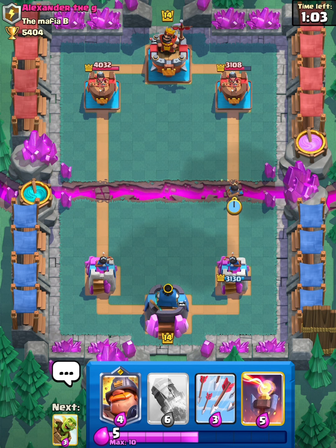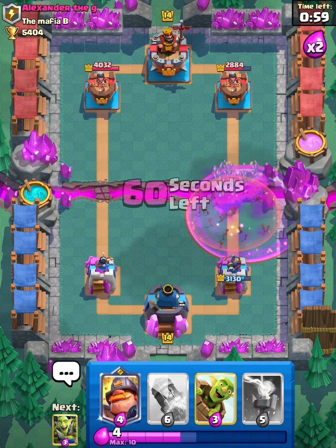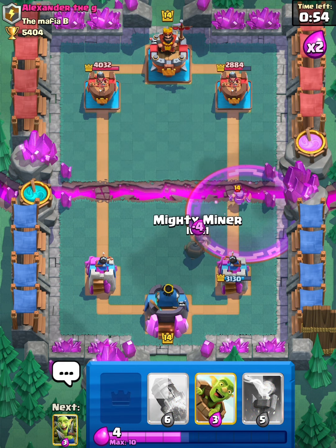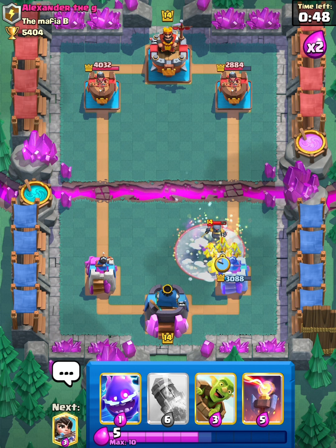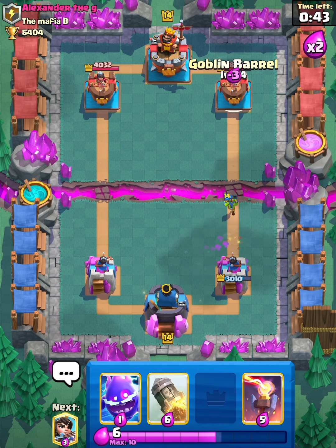That's Princess at the bridge, and it's Arrows again. He Rages this time — that's a complete waste of two Elixir. He has seven Elixir on three. That's just Mighty Miner into the Mini P.E.K.K.A. Does he freeze? Yes, he does. Let's Goblin Gang. Perfect. Oh, he Tornadoes — forgot about that, but we still get it.